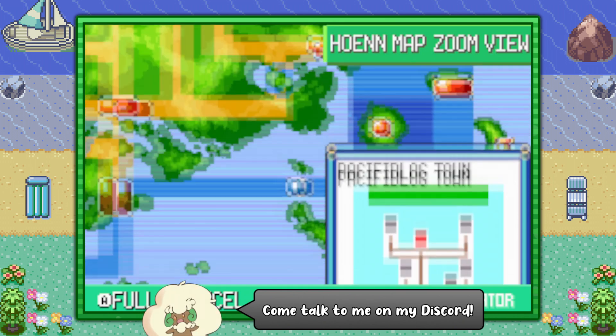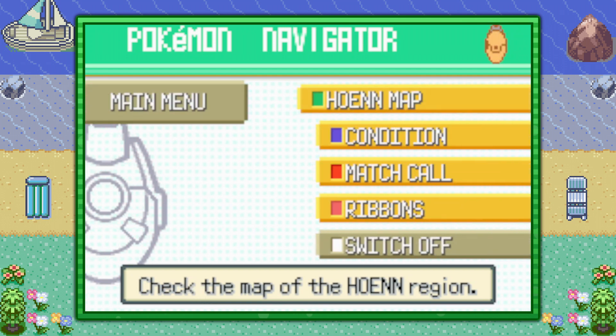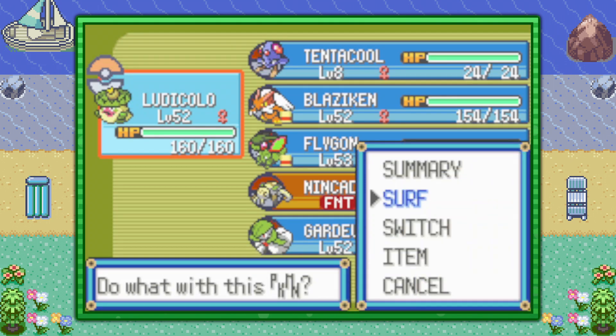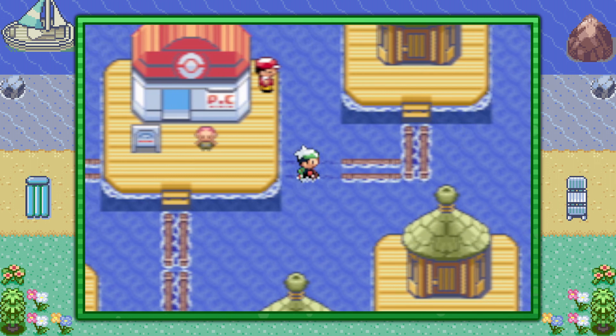You can start off by flying over to Pacific Log Town, but you can find Tentacool pretty much in any body of water across Hoenn. It's extremely common pretty much everywhere. You're just going to need a Pokemon that can use Surf outside of battle. The reason I choose Pacific Log is because the fly point is so close to a body of water.